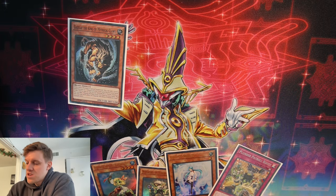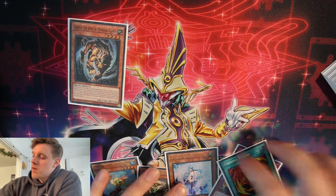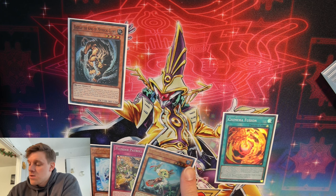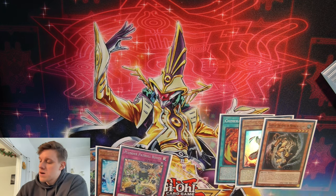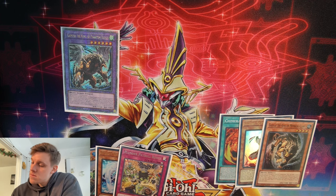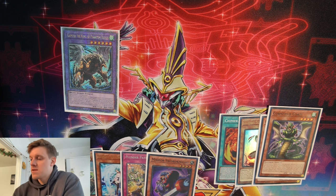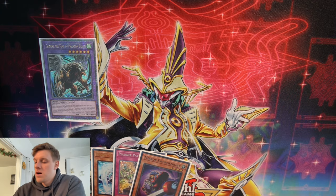Gazelle searches a copy of Chimera Fusion. We fire that off and figure out what to fuse — the Golden Hair or the Whitebeard. Both are excellent fusion targets, but I think Golden Hair is a bit better because we can summon Golden Hair back by discarding Whitebeard later. We summon Chimera King of Phantom Beasts, Gazelle searches Cornfield, and immediately off of that discard Cornfield to search Mirror Sword Knight to hand. We also add back our Chimera Fusion.